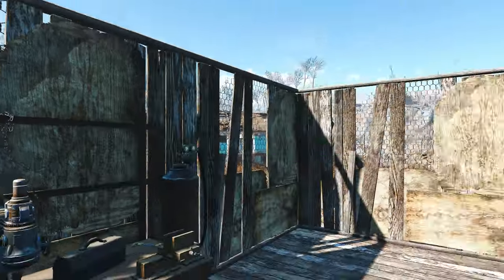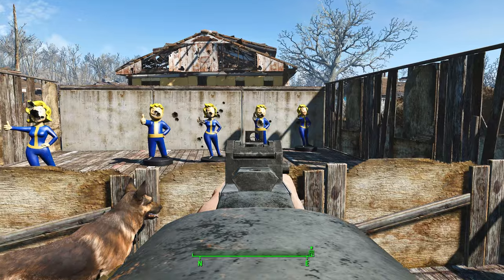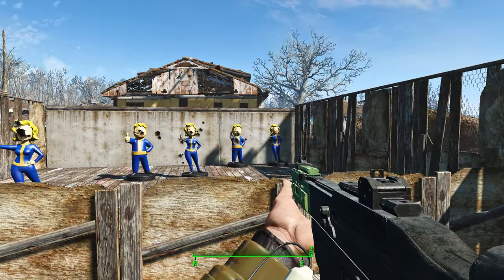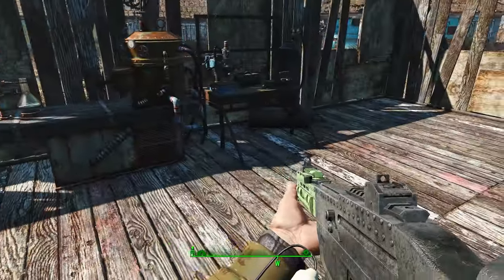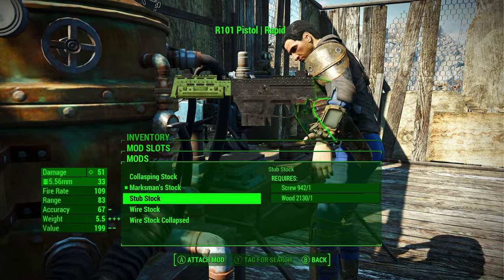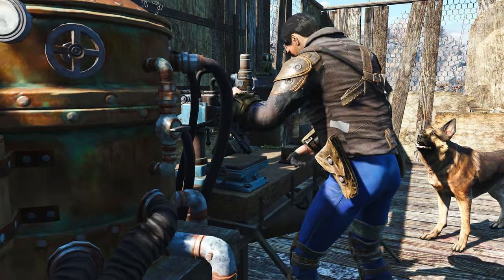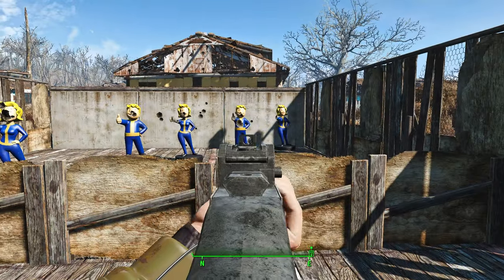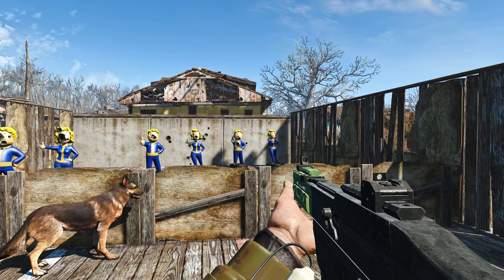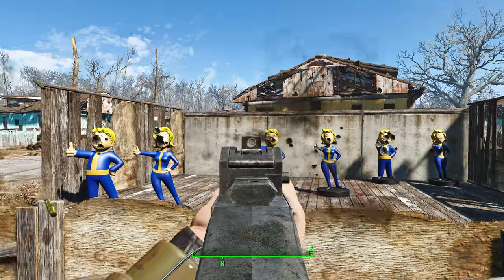It has the laser rifle problem where the stock goes into your face. It's easily fixable — just don't use the stock that has this thingy. I can fix it by simply doing this. It fixes it because whenever you have a stock that is above the normal gun's height, it acts weird when you aim down sight. So that's something to keep in mind.